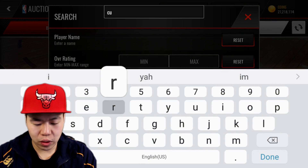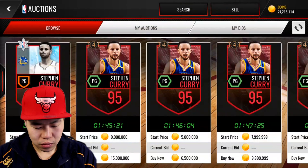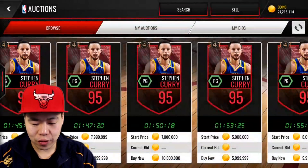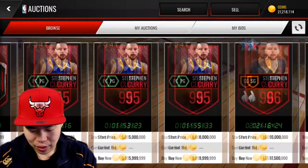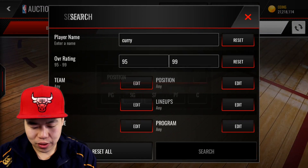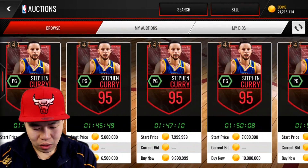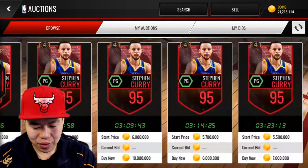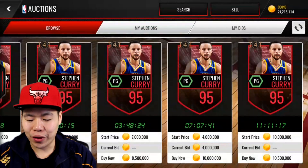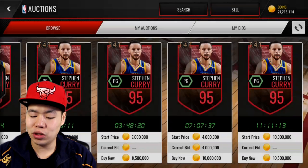He's probably going for a bit of coins — 95 Curry, oh my god! His price is probably going to go up. Let's look at the two-way view: five mil, six mil — let's go! 95 overall, probably one of the best point guards. There is Damian Lillard, but when you can get a 95 three-point shooter, it's pretty dang lit.